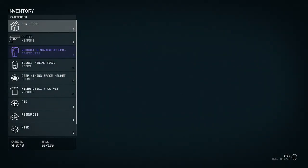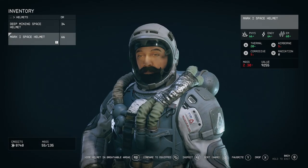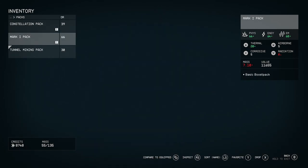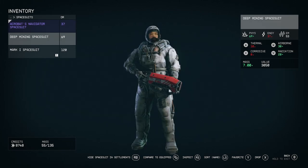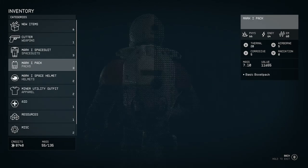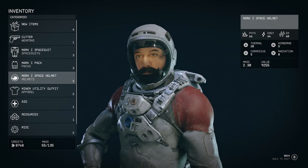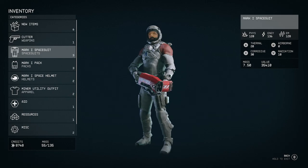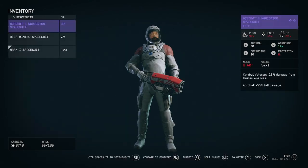I named my guy Majora Mask — Zelda Majora's Mask is literally my all-time favorite game ever created, it's the best Zelda game in my opinion. I actually named one of my cats Majora; I've got four cats. But yeah, here's what the full spacesuit looks like. I'm telling you all, this is an extremely great spacesuit to have.